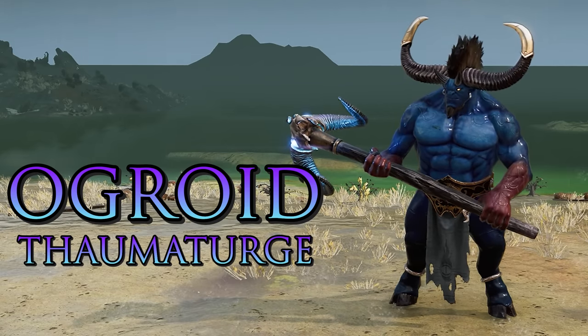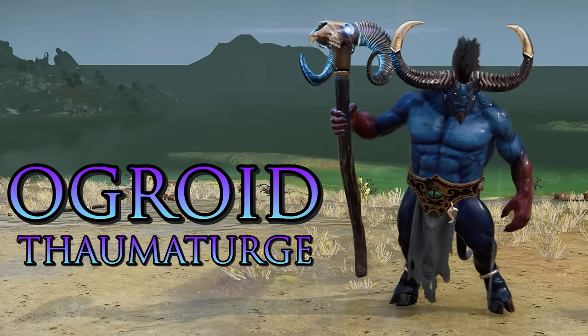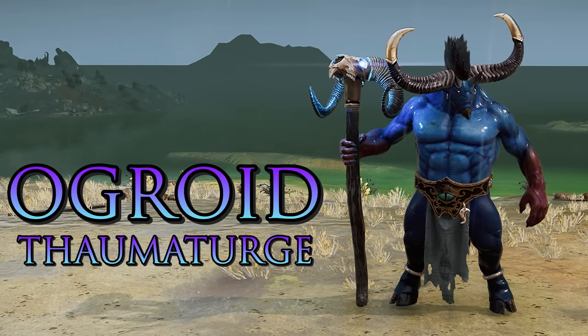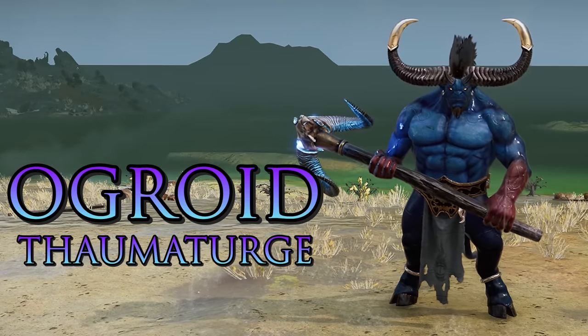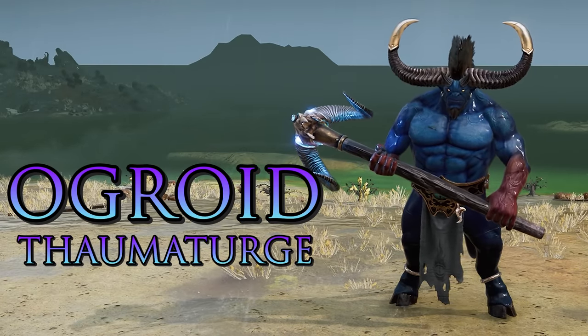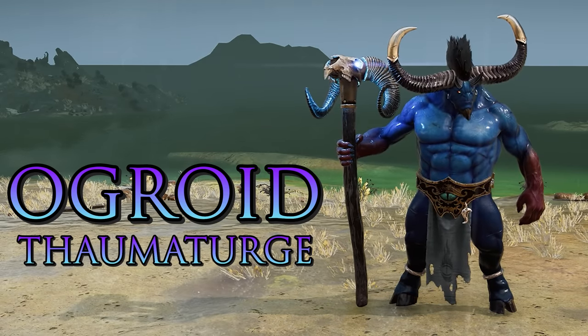The Ogroid Thaumaturge is a dual role unit with a ranged attack for good work at range, but he can also get into melee with Mighty Rampage. He also has a magical AoE ability where he summons arcane tendrils from the ground that damage and slow enemies, recovering health for every enemy hit. Plenty of versatility from this big boy. He has no upgrades.